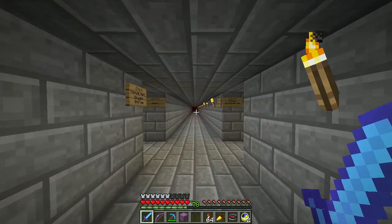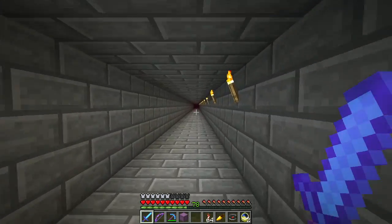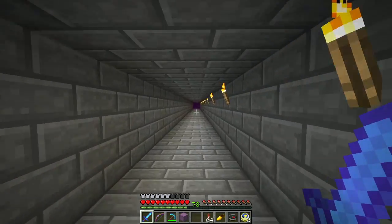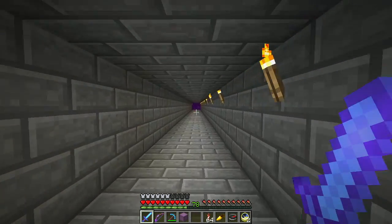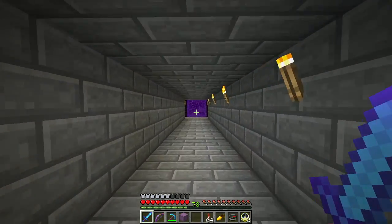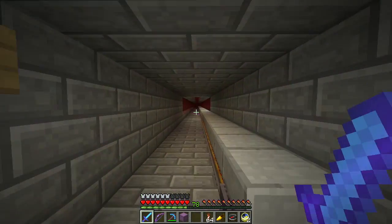So I'm here in the nether, going out to the Mooshroom Island area where the guardian farm will be. Took down the ocean monument, got rid of the elder guardians, now I need to drain out the water — it's going slowly. I'm running some supplies out there.